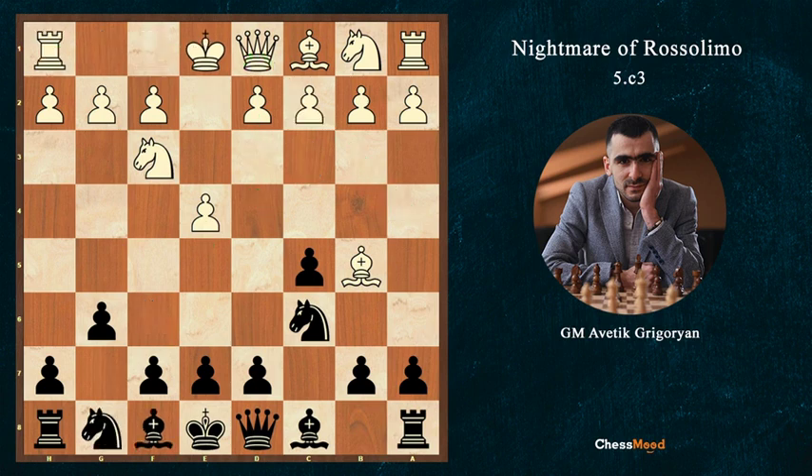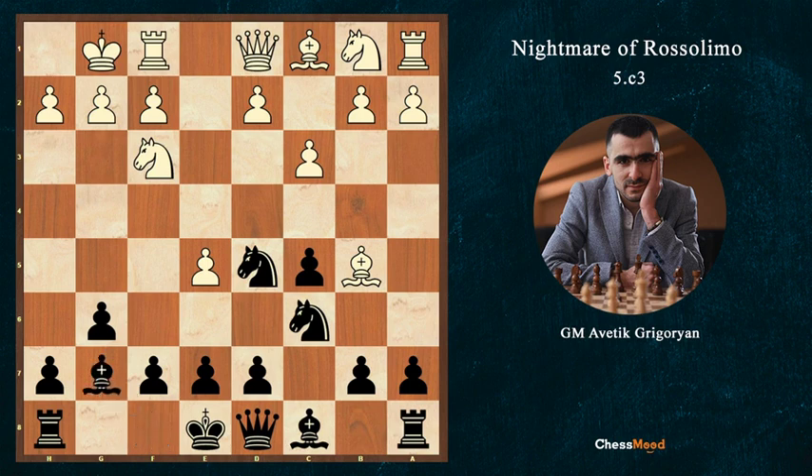White can also try to play c3 without short castle. But after c3, first we can play just Nf6, attacking the e4 pawn, and it will just transpose to the previous line after e5, Nd5, short castle, Bg7,